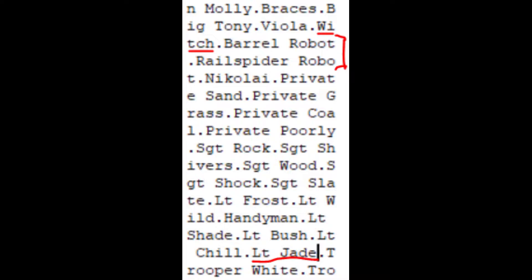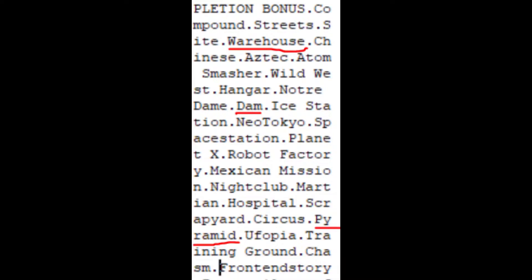Unused character names in TimeSplitters 2. In the game files, names appear that aren't used by any characters: Lieutenant Jade, Witch, Barrel Robot, Rail Spider Robot, and possibly Ramona Cortez. There's also a level listing called 'Warehouse' that was likely the original multiplayer version of Chicago.